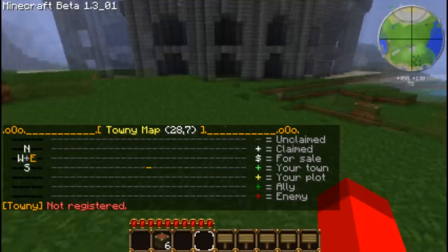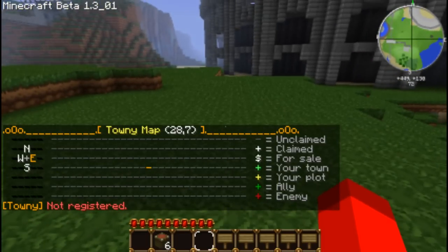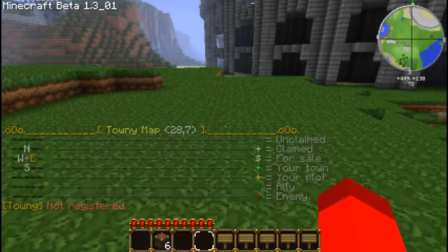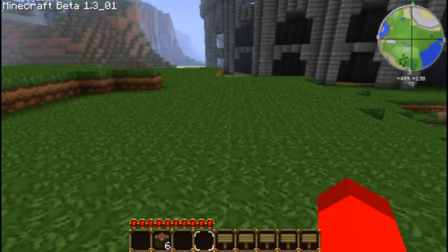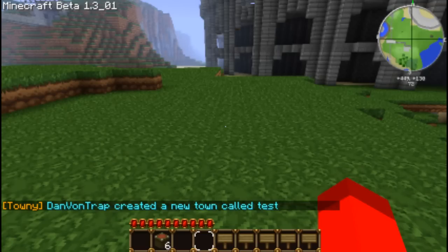You literally walk up and find your bit of land. Then all we do is type slash town new, followed by the name of the town — say, 'test' — and the mayor, which is me. And there you go: Dan Von Trapp created a new town called Test.